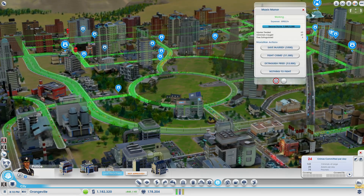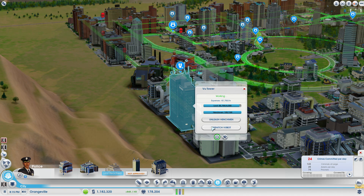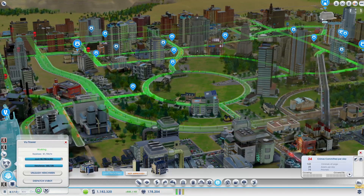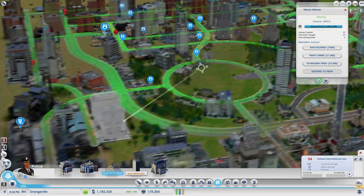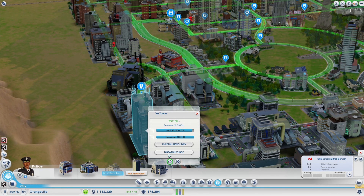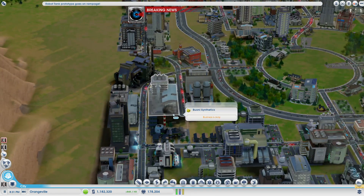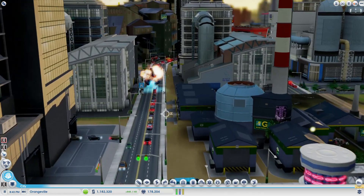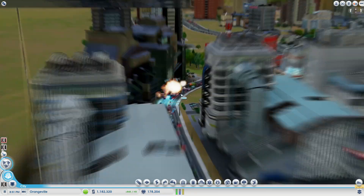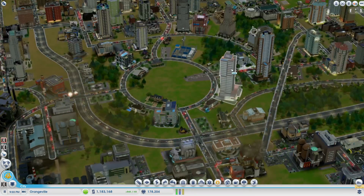That also unlocks Maxis Man's last item, which is something to fight — obviously the Voo Board. Let's dispatch the Voo Board. One more thing: if you have the Maxis Manor, you can actually arrest Dr. Voo, though I don't have that option yet. So let's go catch the Voo Board — there it is, busting out over here. We gotta call Maxis Man to save the day. Where is his building? He's right at the corner.